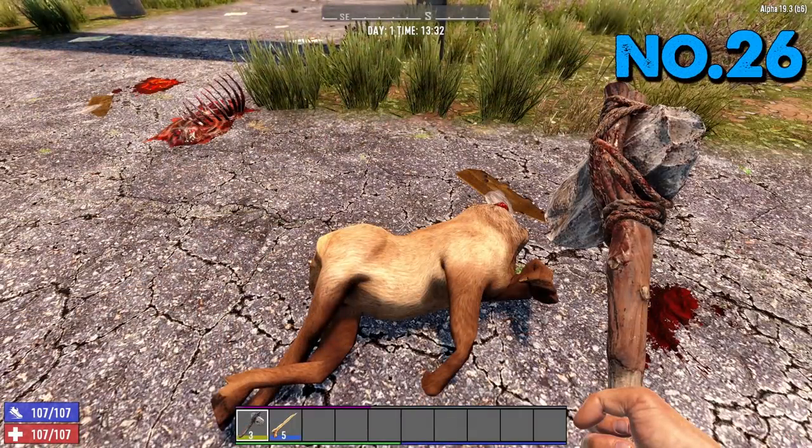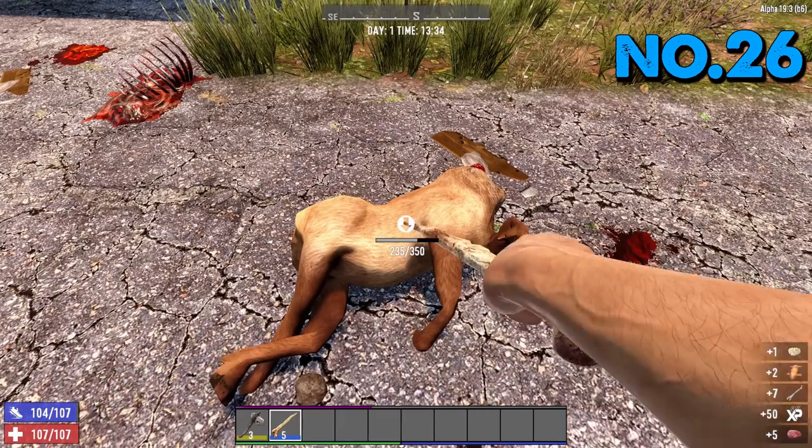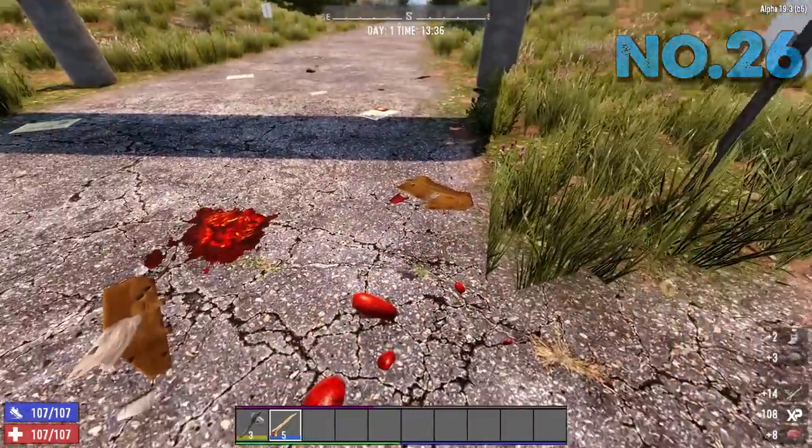Tip number 26: instead of using your axe to carve up animals, use your knife. You'll get more resources, more bones, and more meat. The same goes for gore blocks — don't use your axe, use your knife.